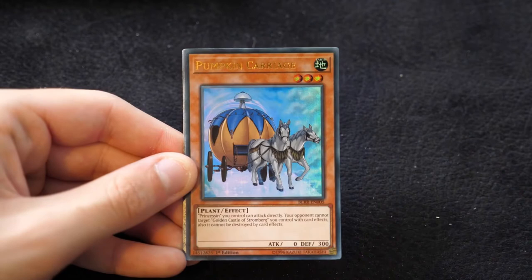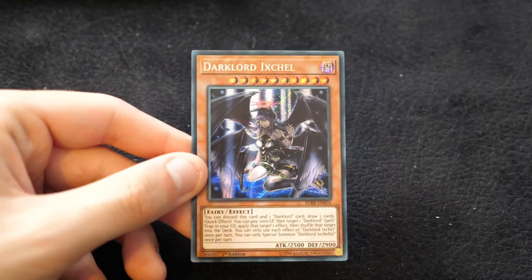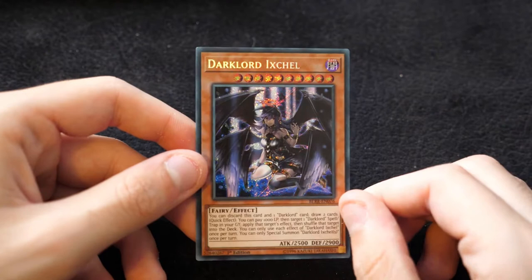Then we have a reprint of Norito — that's cool — Pumpkin Carriage, a Cephalon the Ultimate Time Lord, Solemn Judgment as an Ultra — that's pretty awesome — and a Dark Lord Ixgel, getting a reprint in Secret Rare again. We'll see what happens with the value of this card. It's really important for the deck and great to have another printing of it.